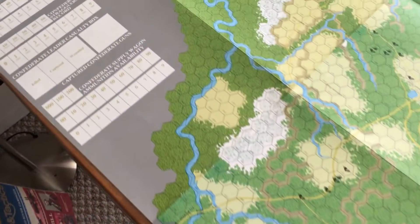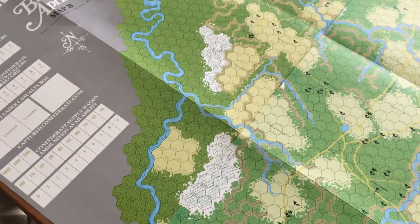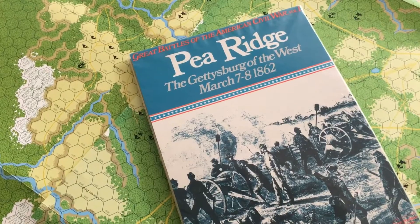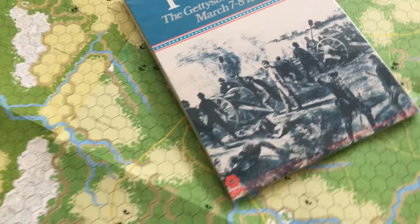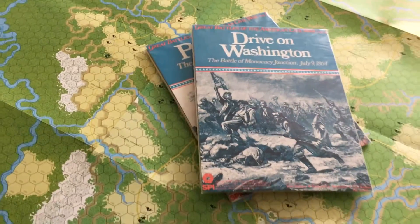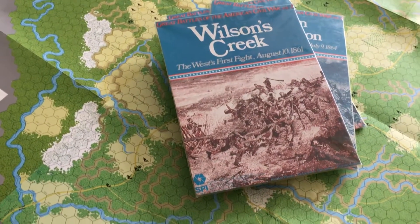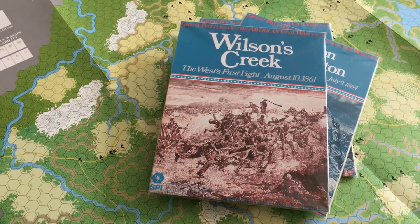The series did follow with several other games — I'll give you some examples. The volume that actually started the series was the Battle of Peeridge. It was followed up by Rivan Washington, and then later Wilson's Creek. There are several other games that followed in the series, but these give you some idea of what followed this game.